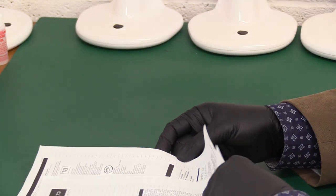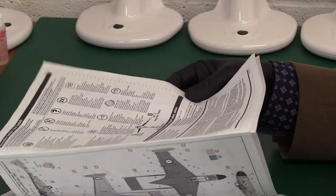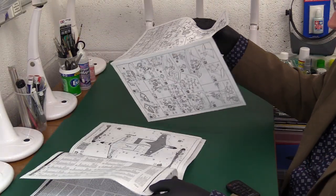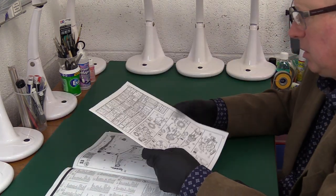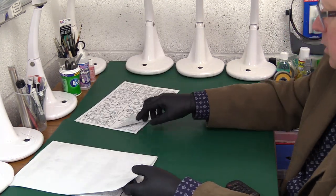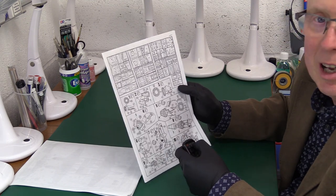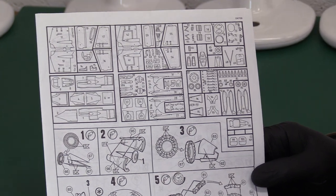There doesn't seem to be any cover sheet for the decals, but we've got one of these Revell build-your-own Great Wall Hobby style sets of instructions where there's no staples. They just come apart — why can't they just put a staple in it? The instructions are taken from the original Matchbox type artwork. We do get a sprue map which you didn't get with Matchbox.